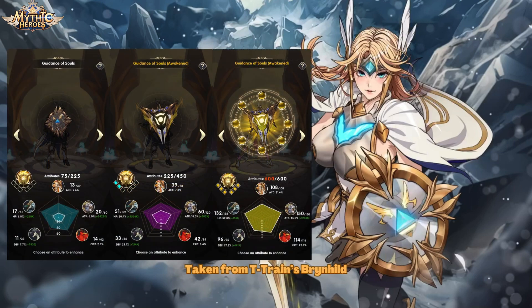Her iconic weapon attributes are focused on her high damage. Her Chimera attribute is Accuracy and it maxes at 108, which is slightly below average. Her Bahu attribute maxes at the highest 150. Her Anka attribute maxes at 114, which is close to but still below average. Her Genbu attribute maxes at 96, which is far below average. Her Drago attribute maxes at 132, which is above average.